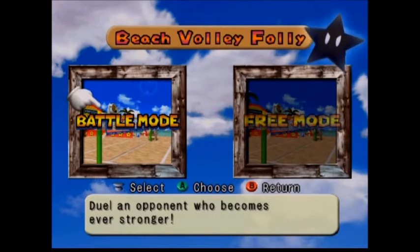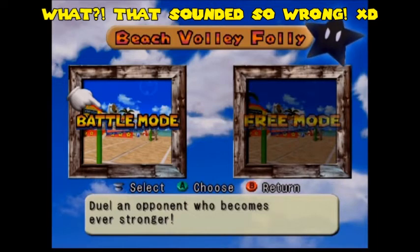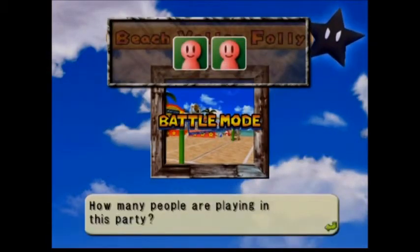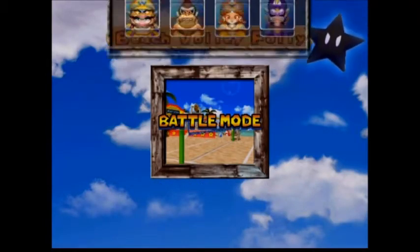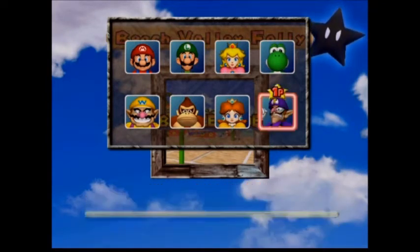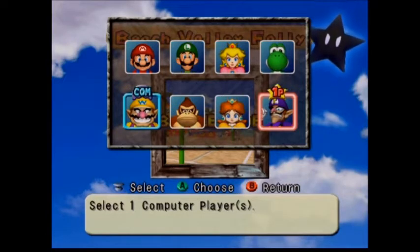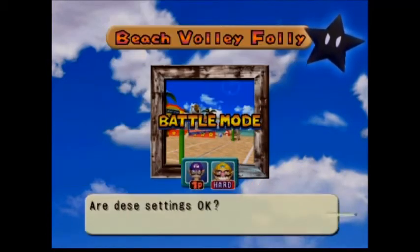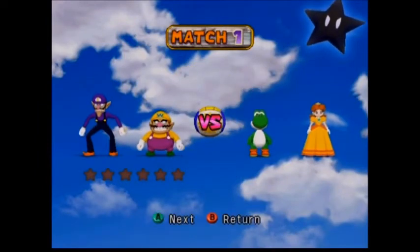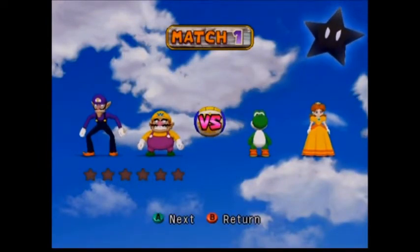So we have two options: Battle Mode and Free Mode, which is locked by default. I find it very strange that Free Mode is locked by default, and it can only be unlocked by completing Battle Mode all the way through, which is what we're going to be doing. I really love this game, and it's even better with Free Mode. I'm going to play as the Wild Waluigi, and my partner is obviously going to be Wario — the Wario Brothers — because it can't always just be the Mario Brothers, you know.